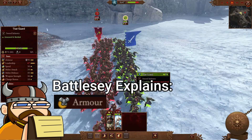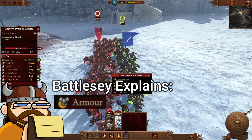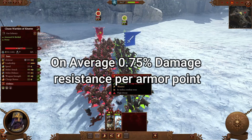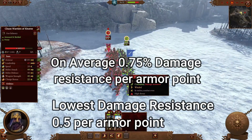Hello everyone and welcome back to another Battleseer Explains. This is going to be all about armour and how it works in Warhammer 3. On average there is a 0.75 damage mitigation on base weapon damage per armour point, but on the low end there's 0.5 and on the high end it's up to 1.